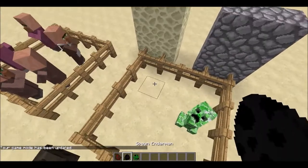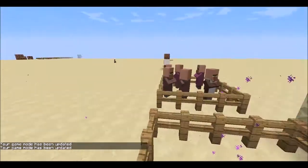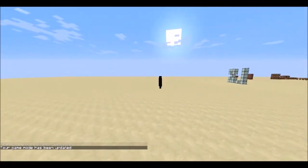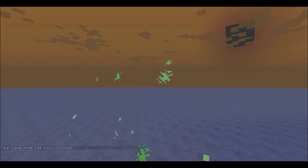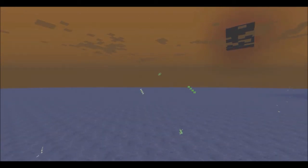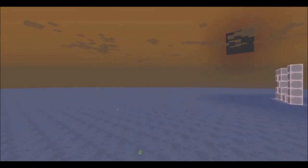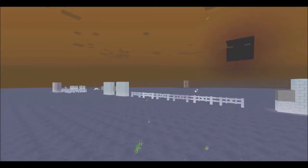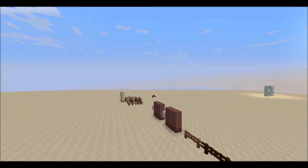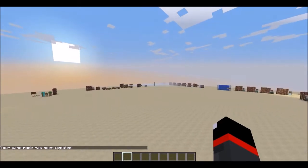My favorite spectator mode vision is the enderman — they teleport away fast so you have to track them down. When you click on them, you see everything in negative. Interestingly, end stone in negative looks like cobblestone — cobblestone is basically a reversed version of end stone. After viewing, Left Shift gets you back out and into creative mode.